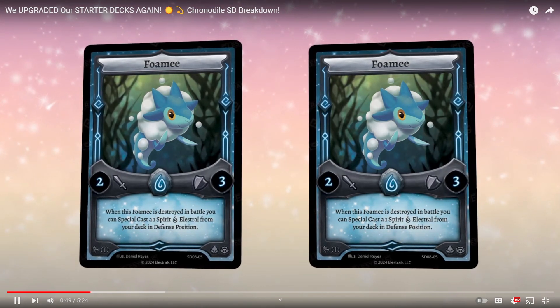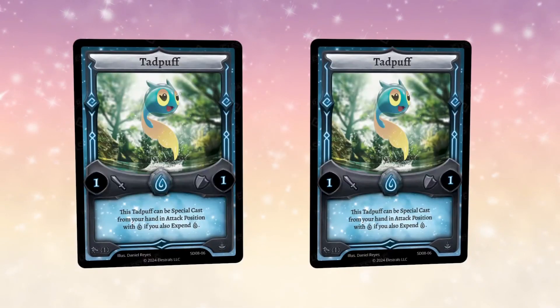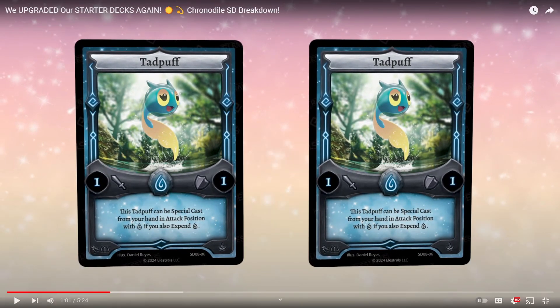Poseidon is a crucial float Alestral in water that can get you into your other water Alestrals without any problems. Two Tad Puffs are included to special cast your two-cost Alestrals with ease. Tad Puff is going to be very important to play in Chronodial. If you special cast a Tad Puff, you can immediately Normal Ascend into Nomodial, and then immediately Normal Special Ascend into Chronodial. So if you open Tad Puff and Nomodial, you get Chronodial turn one. Tad Puff is very, very good in Chronodial decks.